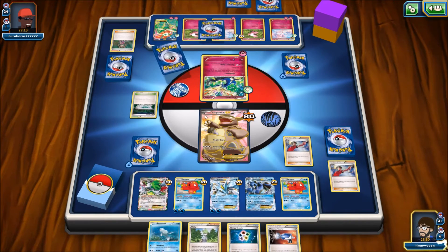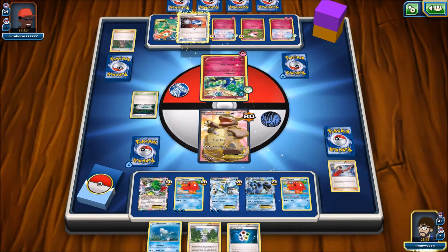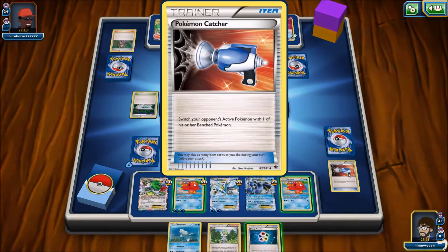We're going to see that Florges EX — a beautiful full art — with two energies now on it, completely set up and ready to go. Unlike us, who are completely thrown back. Water Energy on to Kyurem — let's do it. Judge, get me some cards. I got a Wally — let's use this. I'm going to Pokemon Capture... nope, failed. See what I mean? It was a coin flip.